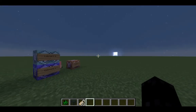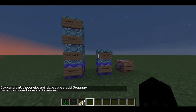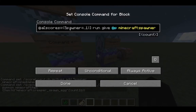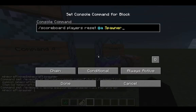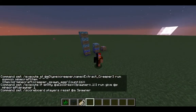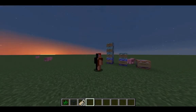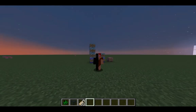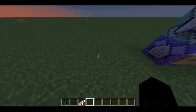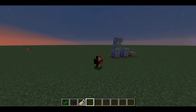Remember, if you want to change the name of the scoreboard objective itself, you need to change it in both the scoreboard command and the execute command scores section — those two need to match. You can have as many mobs as you possibly want — extract them all, catch them all. You can have a whole chain dedicated to zombies, another to skeletons, blazes, wither skeletons, the ender dragon, the wither — anything. I hope you enjoyed this command block tutorial.